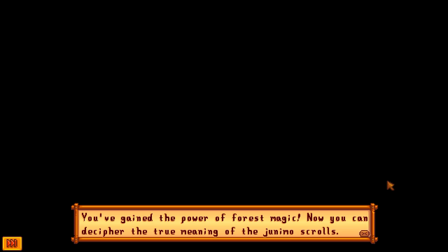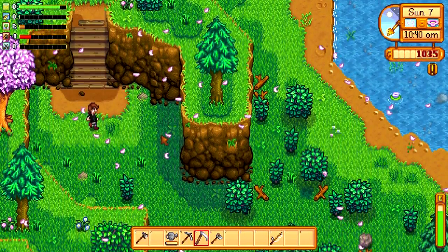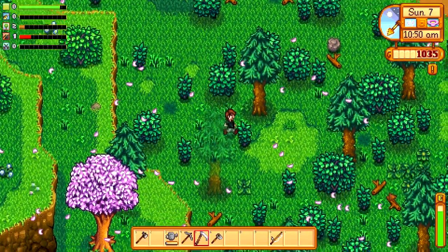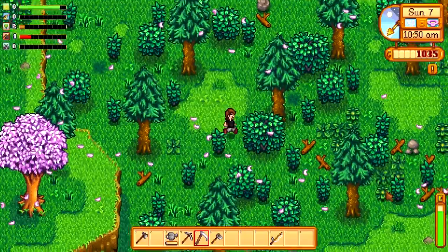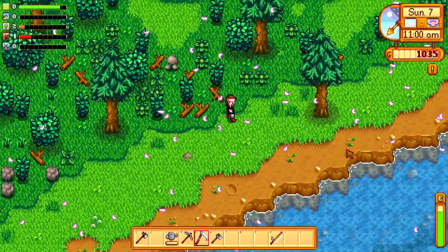That was really odd. You've gained the power of forest magic — you can now decipher the true meaning of the Janimo scrolls. Yes! Okay, that's actually really good news. So basically what that now allows us to do... let's go and have a little look through this forest and see if we can find anything to forage whilst we're down here. I'm not seeing anything though.